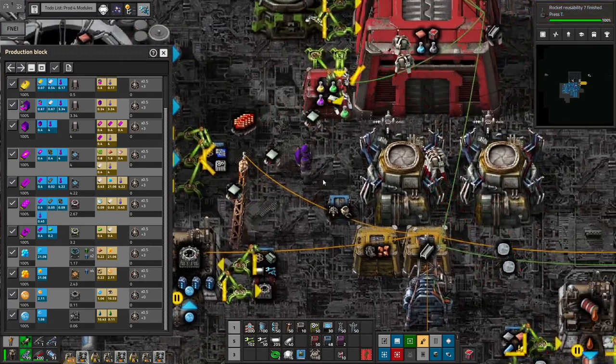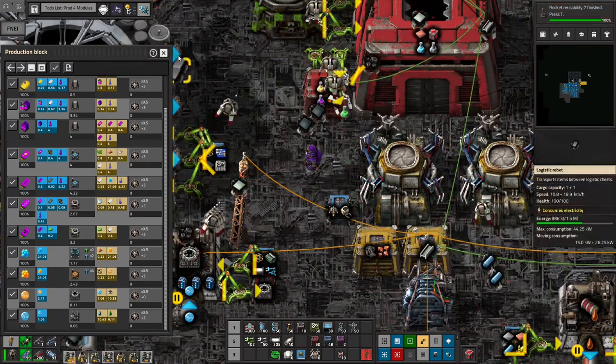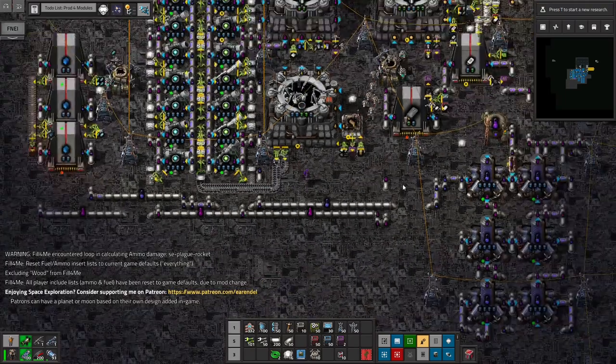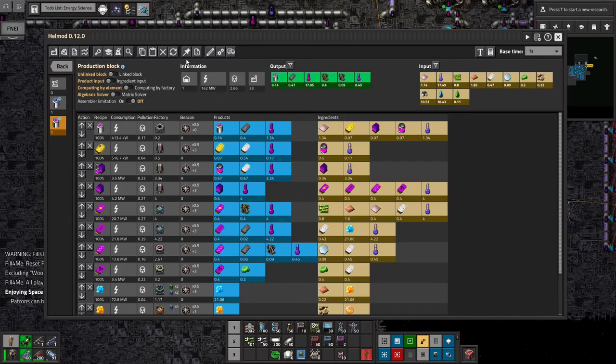I'm going to pause the episode here, go ahead and get all of the things crafted for these various buildings that we need, and then grab a bunch more resources like belts, pipes, a few more bots for our space station - just to make sure that we're actually ready to do this build. I may even place down some more solar so that we have enough power to run everything. That way we can keep this episode a little more entertaining. So, I have crafted all the buildings we need for our energy science research chain and we're going to start working on that.